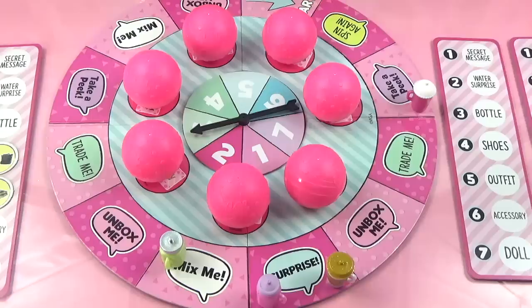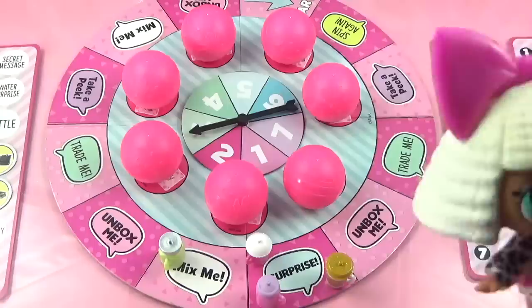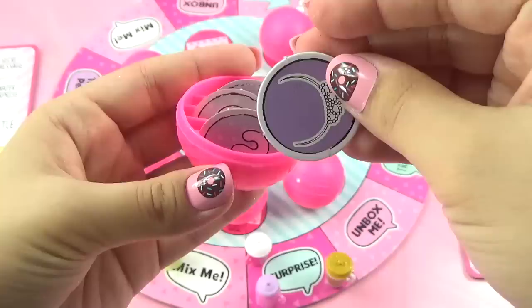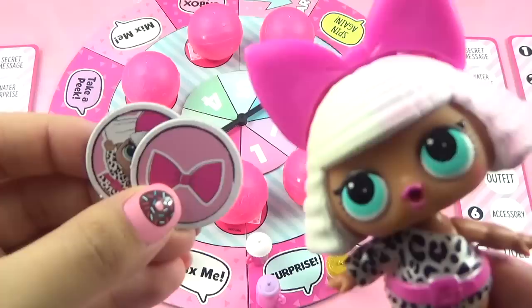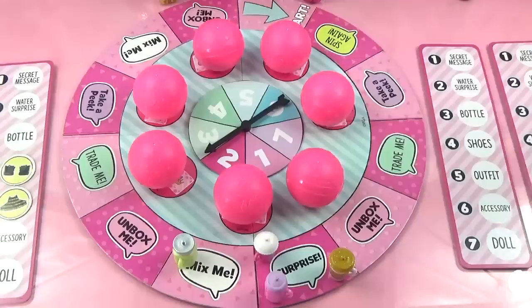Diva's turn - she lands on number three and moves three spaces, landing on 'Surprise' again! She chooses a ball and opens it, finding a yellow token, then a purple one, then a pink bow accessory and the Diva doll - two pink tokens! That puts her bow on the accessory spot and Diva herself on the doll spot. She still has five more tokens to collect.